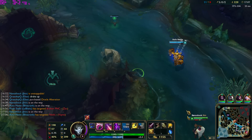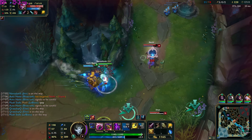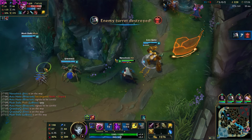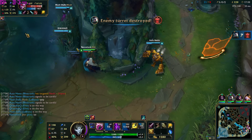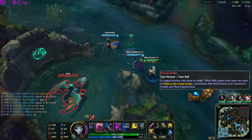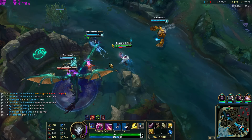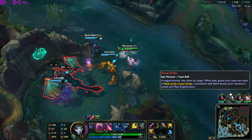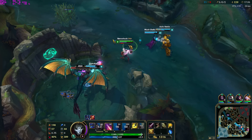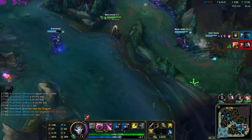Jhin is a hyper carry in the sense of Kog'Maw and Vayne, and because he's very item dependent it's hard for him to duel anyone early game, whereas late game he can pretty much duel anyone. As a mid laner you bring more of a siege mentality with your ult and W. As an ADC you'll use auto attacks a lot more. His gank potential as a mid laner is good since you can roam any lane and press R to snipe people.